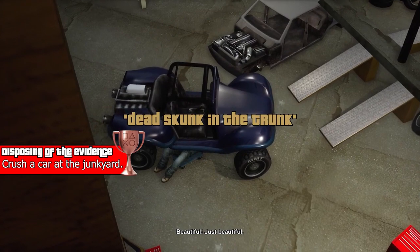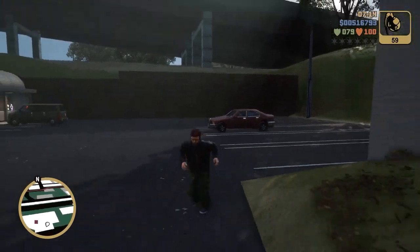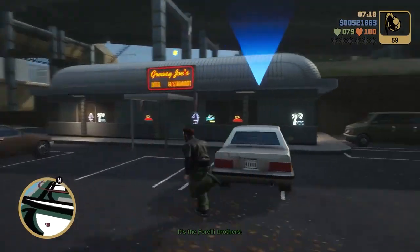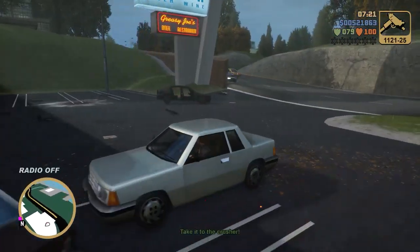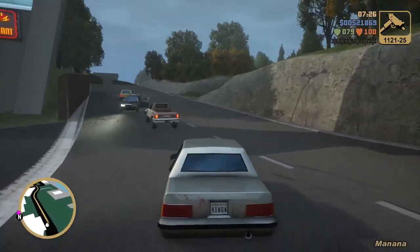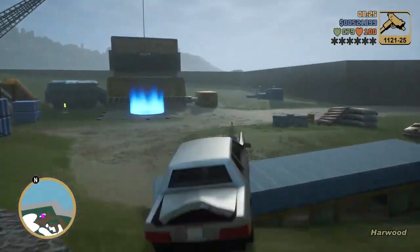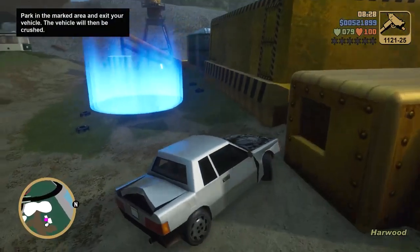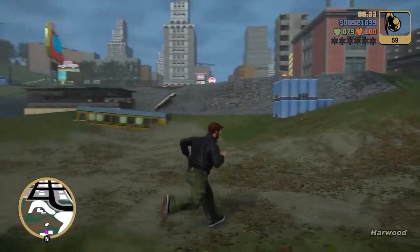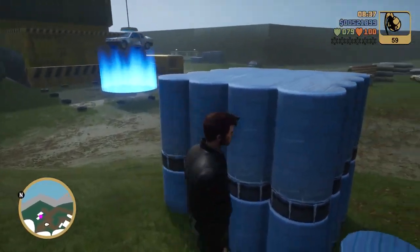This one's called 'Dead Skunk in the Trunk' — always a clever title. You're going to go grab a specific car. I tried to be clever and blow up another car so they wouldn't chase me, but a car came up behind me anyway. So honestly, just hop in the car you're supposed to steal, drive it to the mission objective which is the crane crusher, and be quick about going into the marked area.